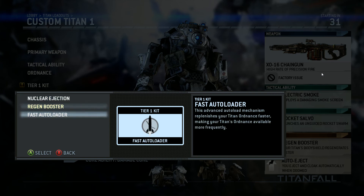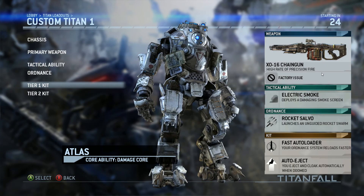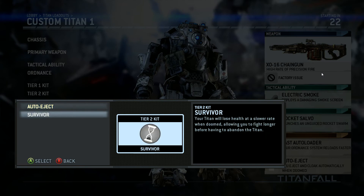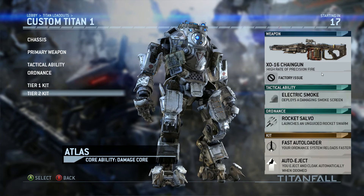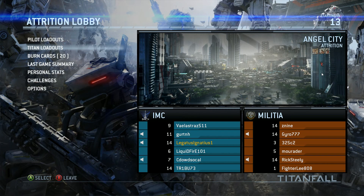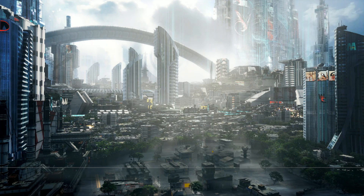I think this might be a good option. I normally go with a regen boost so I can get back into combat faster in Last Titan Standing, but I think I'll go with auto eject. I kind of wish the lobby was a little bit faster — once you get in it takes like a minute or two to get back into another match. I am max level in this beta, which is 14.